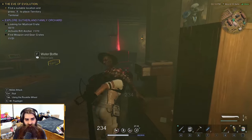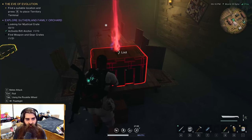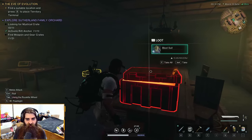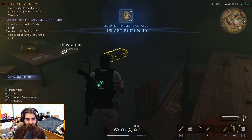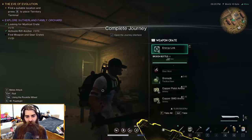There's a little chest down here. As you can see, we have the mystical crate — they're called now — some blast suit gems, fragments, and then the weapon crate.